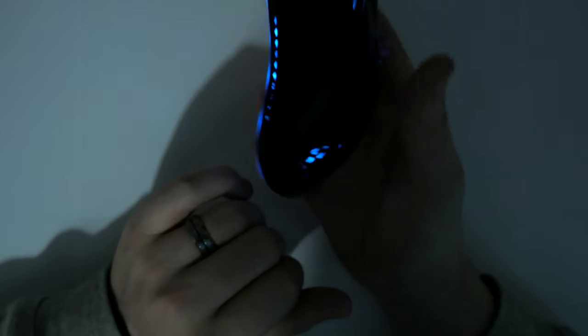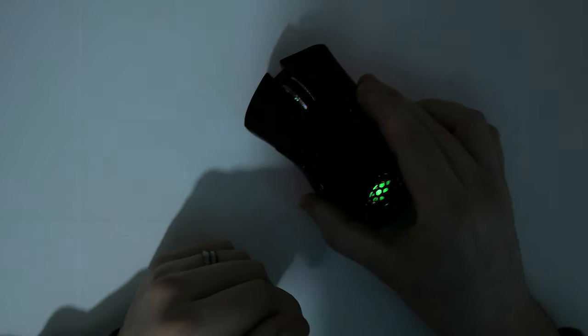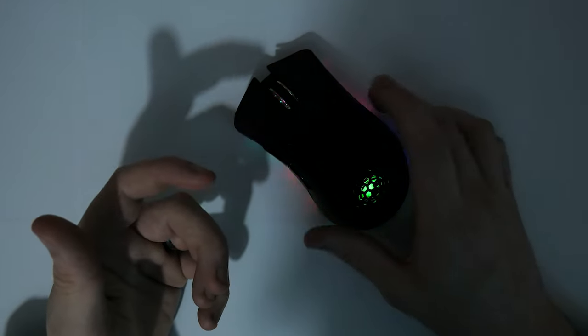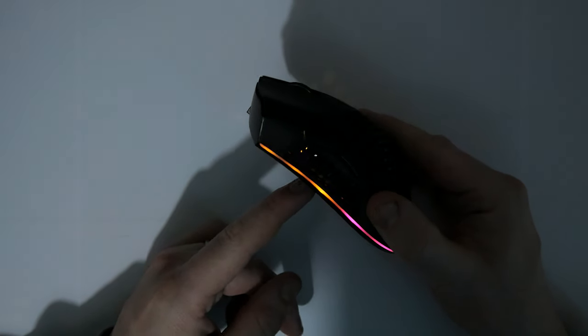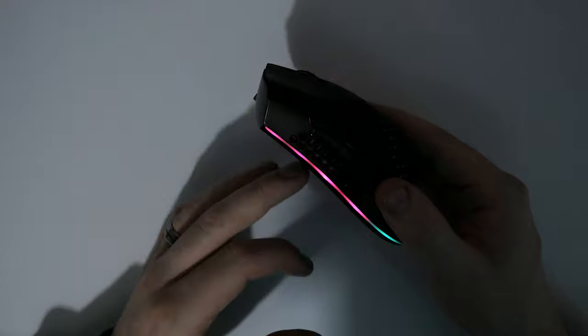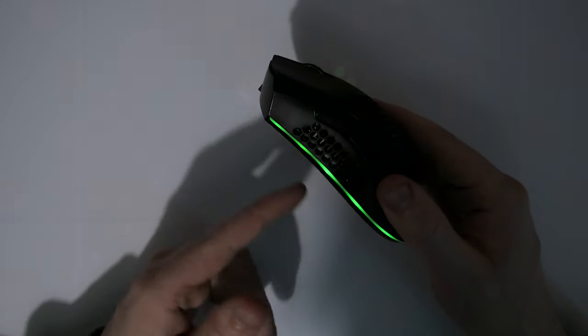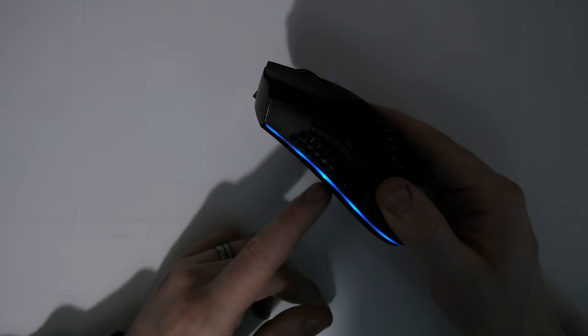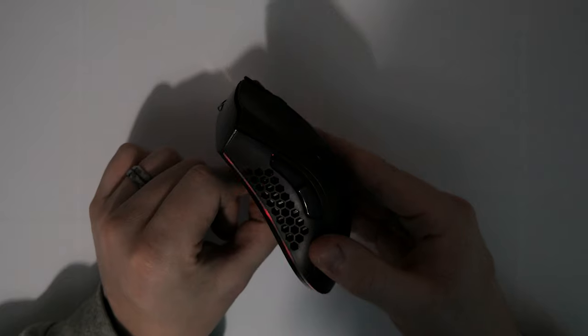The LED button on the bottom allows you to change between different LED settings. You have a more erratic one where it changes more frequently, then a pulsating one, and also one where the LEDs run around letting you keep changing colour as it goes around and around. It pretty much depends on how you feel and how you want to go for it.